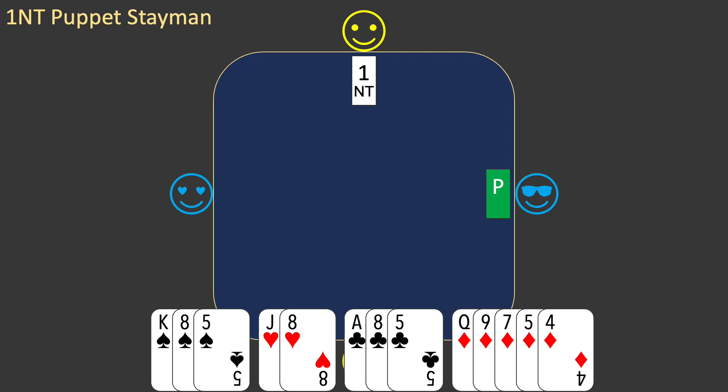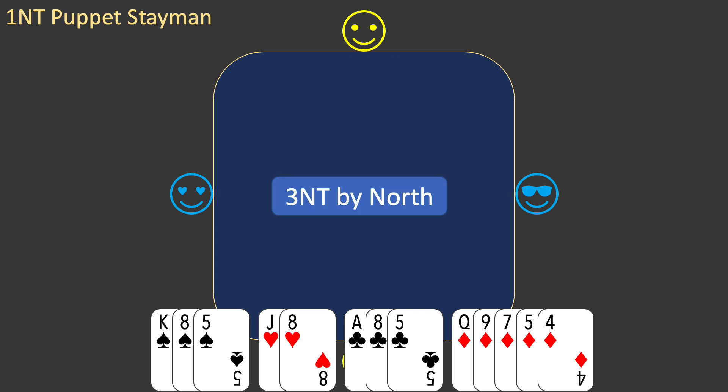It's your turn to bid. You interpret partner's bid. Partner's bid shows 15 to 17 high card points and a balanced hand. You add your 11 points to partner's minimum of 15, for a total of 26 points. This is enough for a game contract. You apply the standard rules for responding to one no trump. With no four-card major, you bid three no trump. West passes, partner passes, and east passes to end the auction. The contract is three no trump by north. East makes the opening lead — it's the six of hearts.